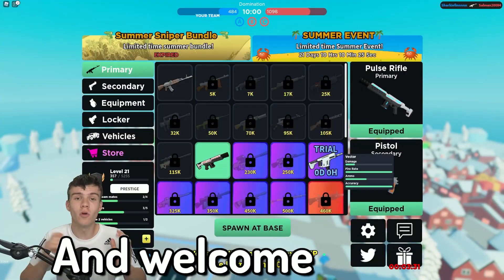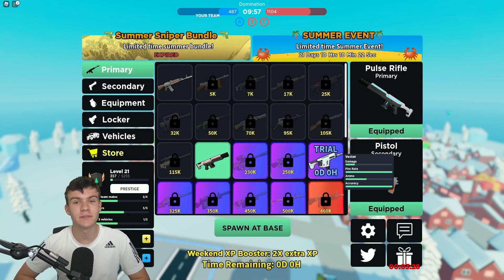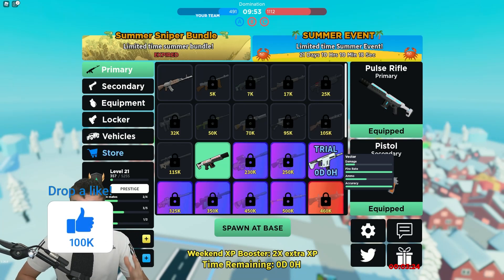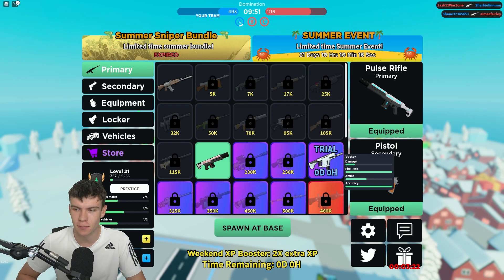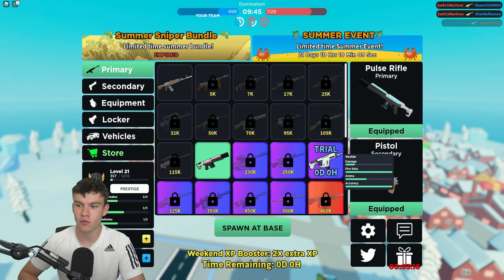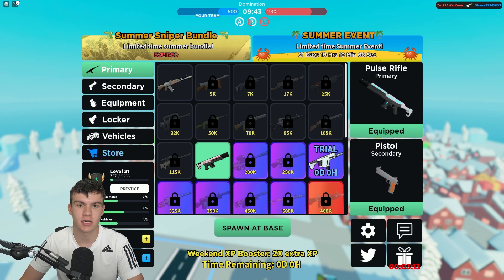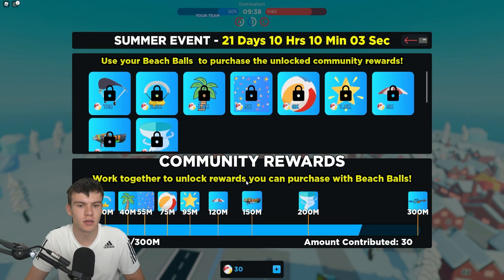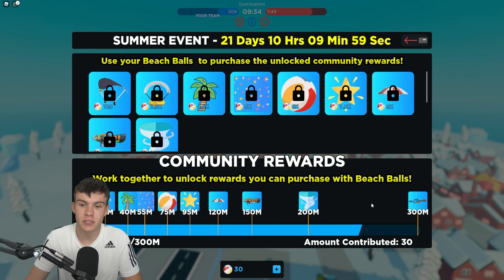Hello and welcome back to another video. Today we're in Base Battles — they've released a new update with a summer event. In this update we have new playtime rewards, an improved mobile experience, and a new Banshee vehicle. If we click on the summer event at the top, it brings up community rewards where you can work together to unlock rewards purchased with beach balls.